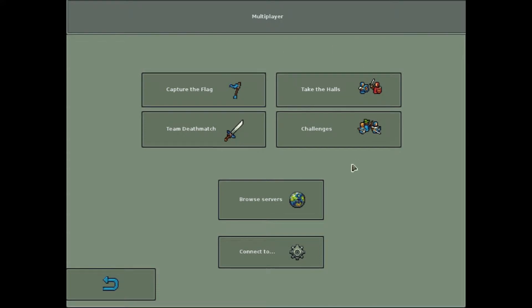I'll join a game offline so that I can start recording at the beginning of a game. But you have basically four different types of matches. Take the Halls is probably my favorite, but Capture the Flag is also very good. We're probably going to play Capture the Flag, because those games end up being more epic.